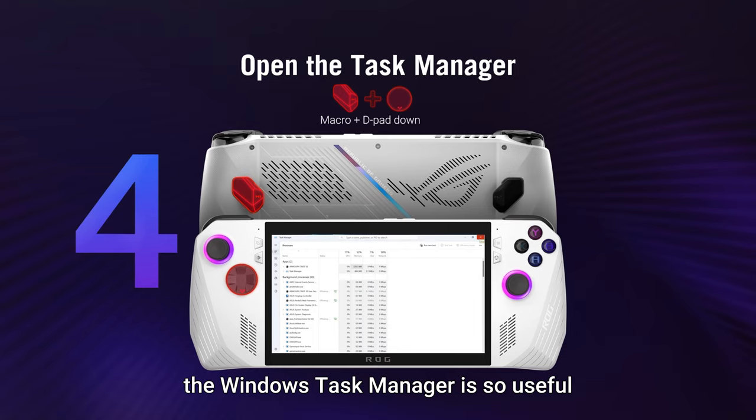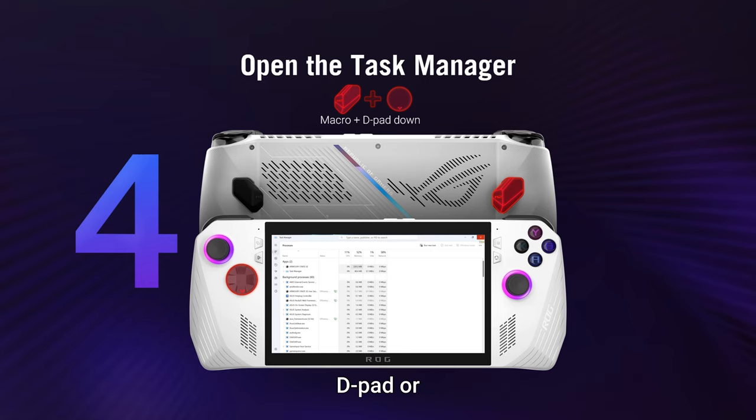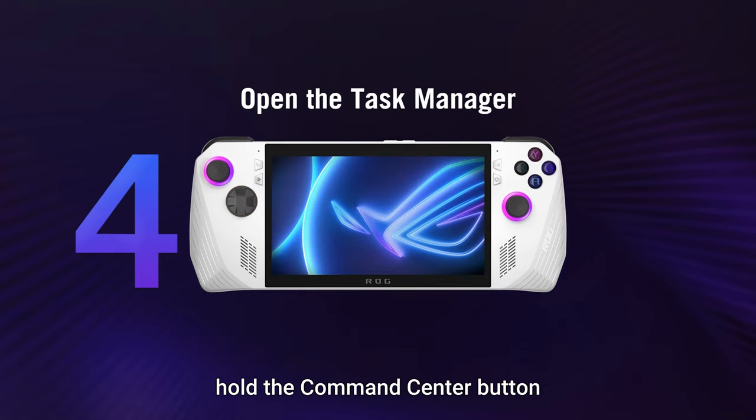Open the task manager: the Windows task manager is so useful we gave you two ways to access it. You can either hold the macro button and press down on the D-pad, or you can hold the command center button on the left of the screen for two seconds.